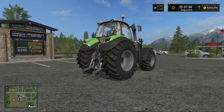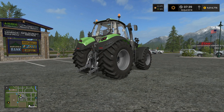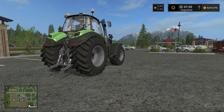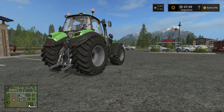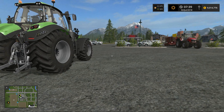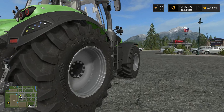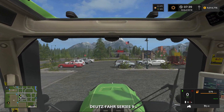CoursePlay has dozens and dozens of different uses. One of the things that may come in handy when you're just starting out on a new map — especially if the reset point is still at the main store, as was the case with the default version of Goldcrest Valley that came with FarmSim 17. The reset point is here at the store, so if you purchase equipment and want to get it down to your main farm, you're really left to drive it. We can automate and simplify this process by creating a CoursePlay course.